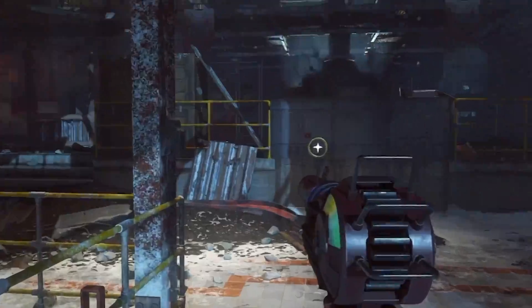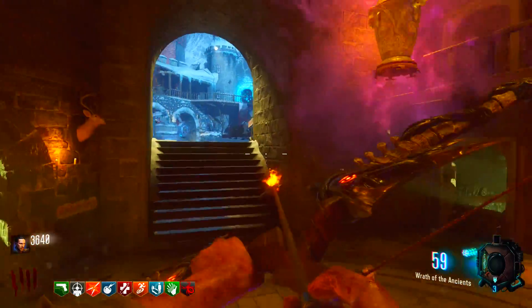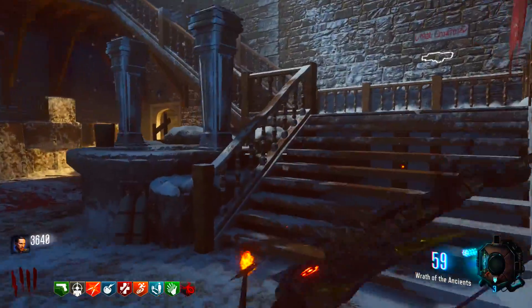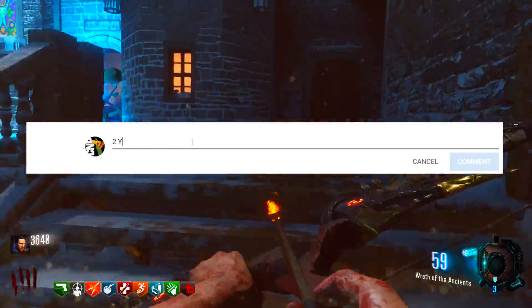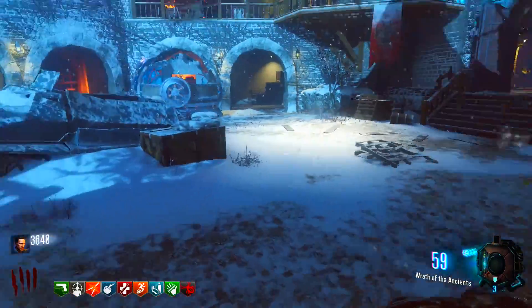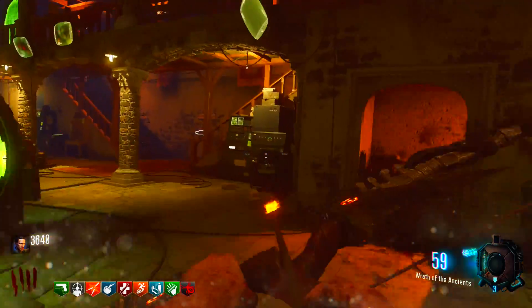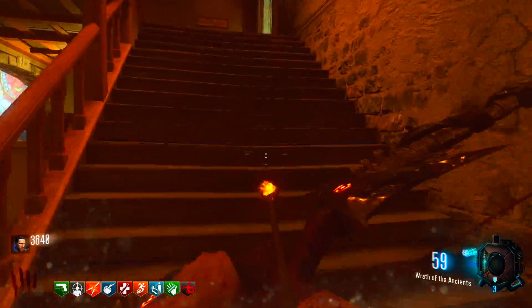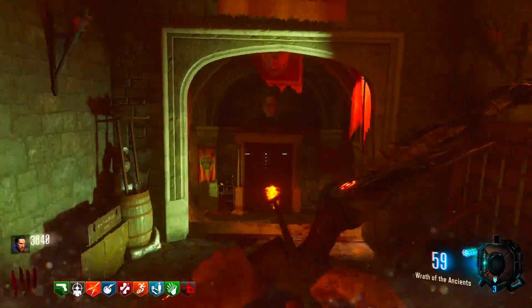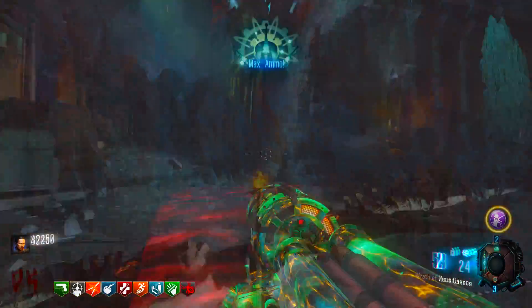The ray gun drop on Der Eisendrache is at number two. Make sure you tell me in the comment section if you have ever had it — put number two and either yes or no. But now it is time for the rarest drop in the entirety of zombies, ever, on any Call of Duty Zombies game. Let's do this — number one.